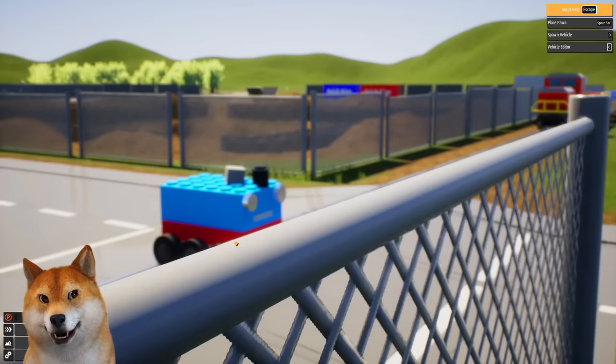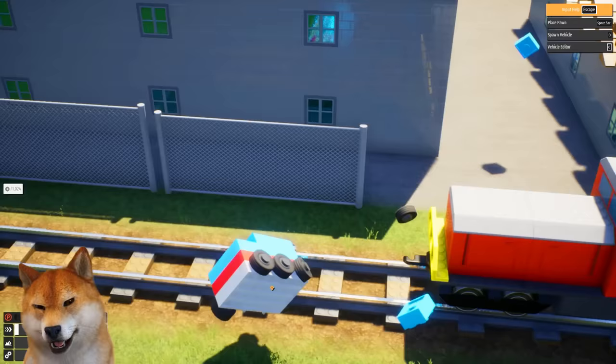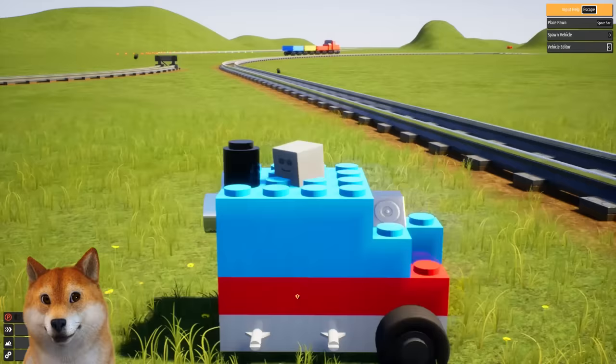SLOW MO! My character is smiling for some reason. Why would you smile when you just got hit by a train? Actually, not too bad. Two wheels are probably — oh wait, yeah! Two wheels and some engine piece or something fell down.